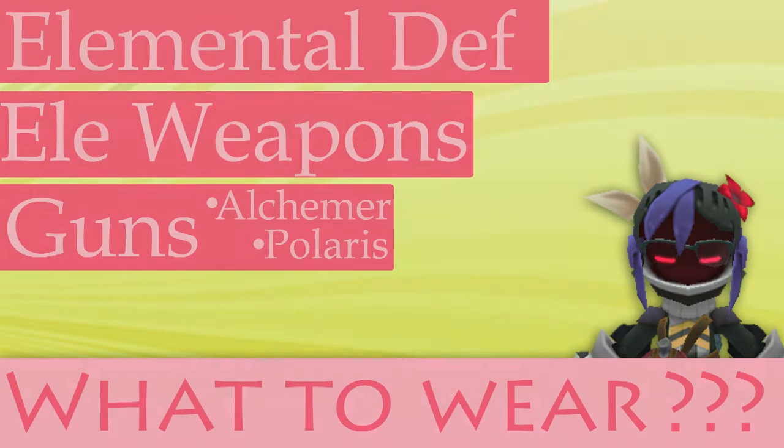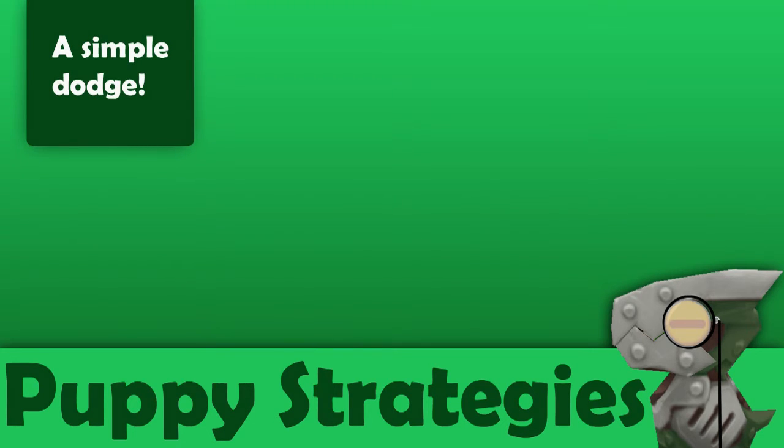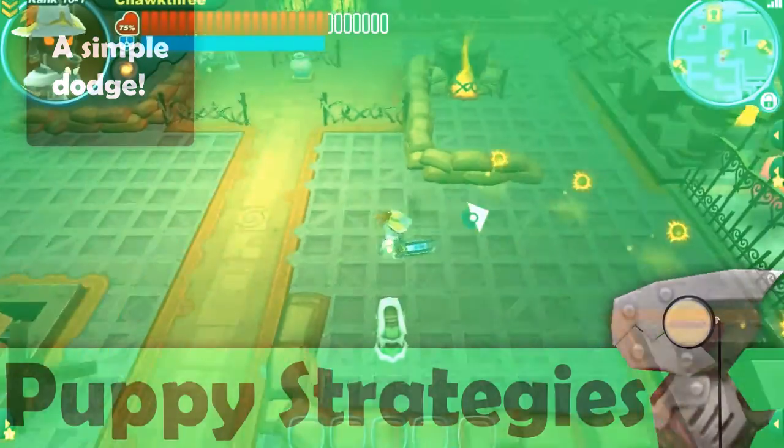Now that we know what to wear, let's go on to strategies. Puppies aren't really that difficult of an enemy, but if you come across them in groups they can really pose a threat. One of the easiest ways to deal with puppies is by simply dodging their attacks.